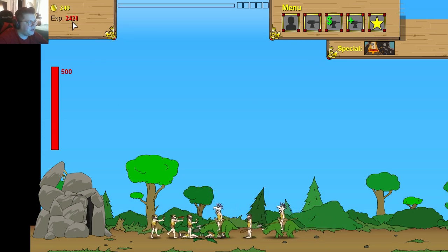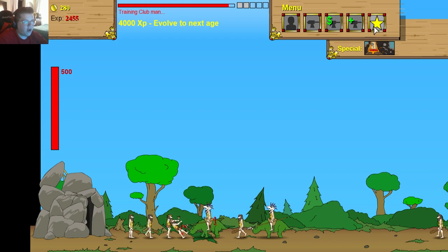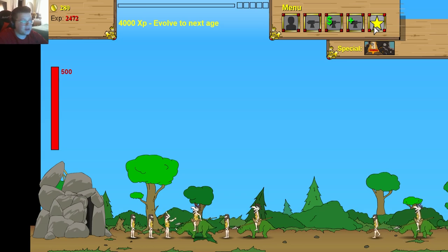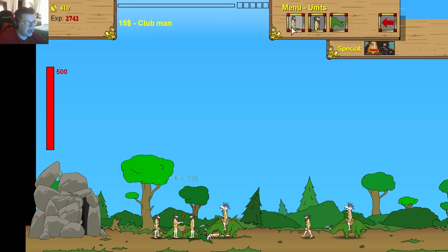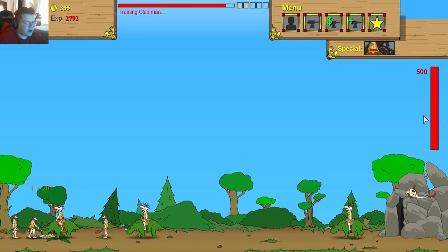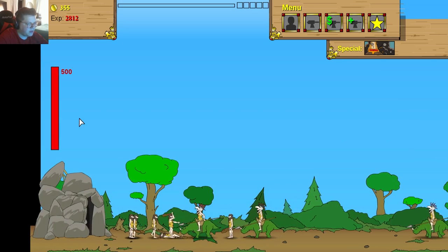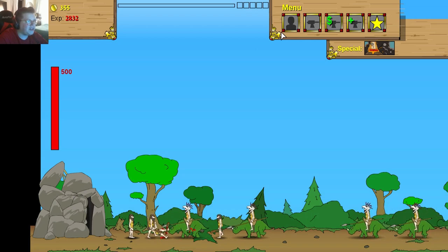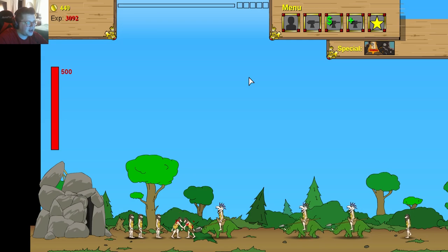But specials also use your XP. Speaking of XP — you can see we have 2,400 XP. You can evolve to the next age once you hit a certain threshold; we need 4,000 to get to the medieval age. Once we get there, units are stronger. The first player to evolve has an advantage.